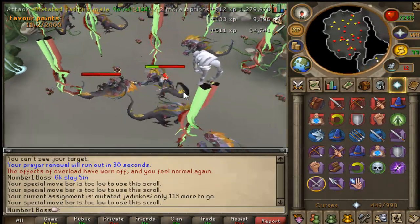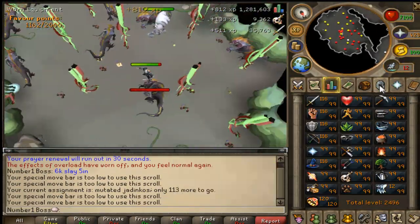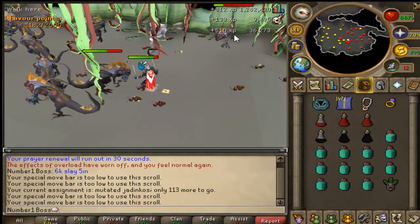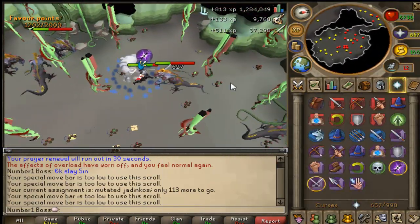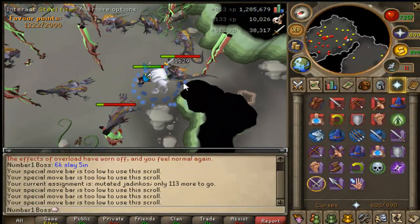I do have a Slayer Helm, and the Slayer Helm is still the 15% bonus for any type of melee or range if you have a full Slayer Helm. So if you are training here with like a Nezi Helm, you're not going to get 300k or 270k attack experience per hour - you'll probably get about 15% below that, so around 220k plus combat experience.